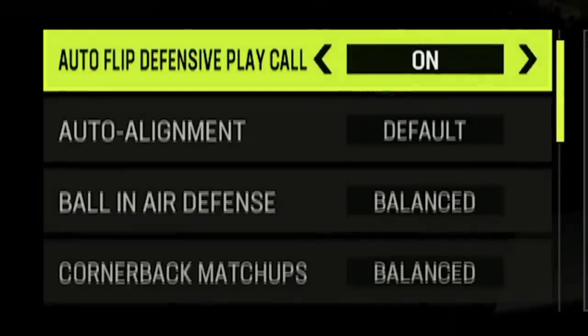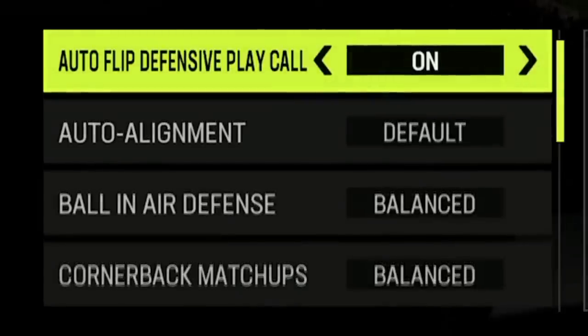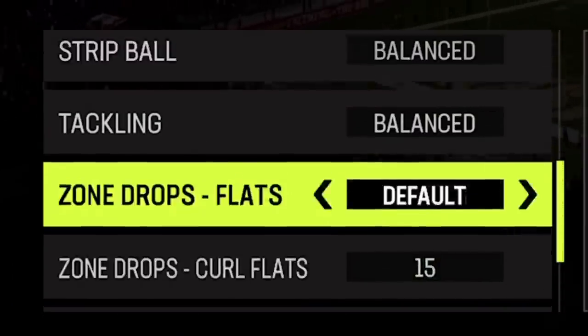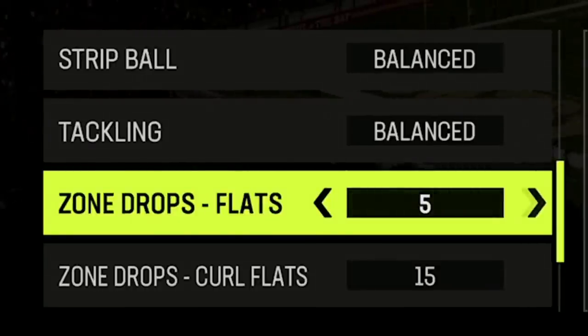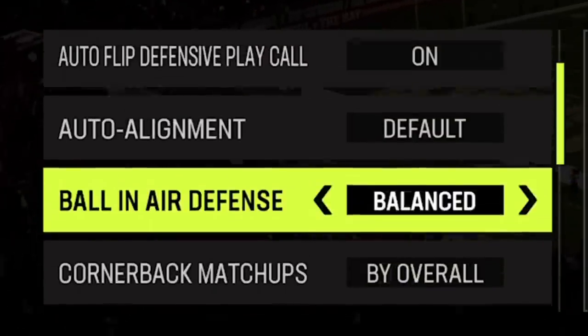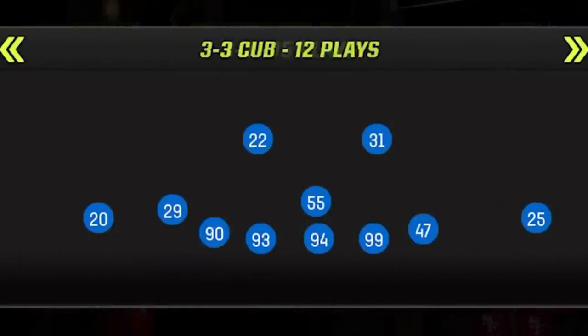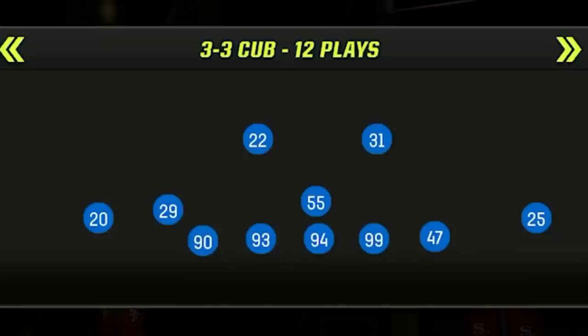I start this game on defense and the first thing I do is set up my coaching adjustments. I set my zone to match, my curl flats to 15, and my flats to 5. I also set my cornerback matchups to overall and my ball-in-the-air defense to play receiver. The defensive formation is the nickel 3-3-5, which has been one of the most meta formations over the last couple of years.